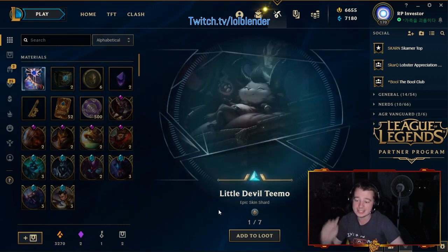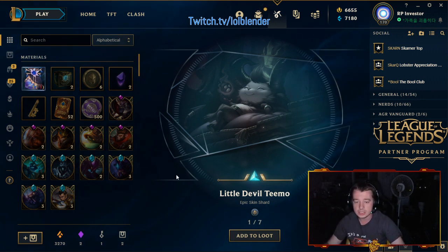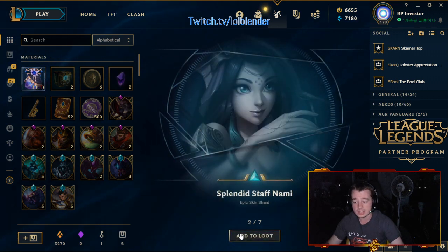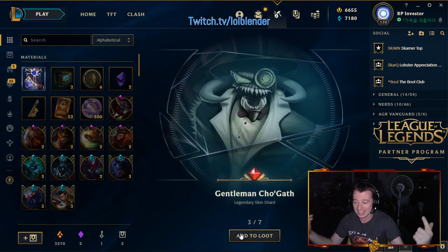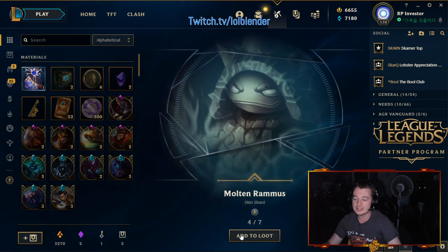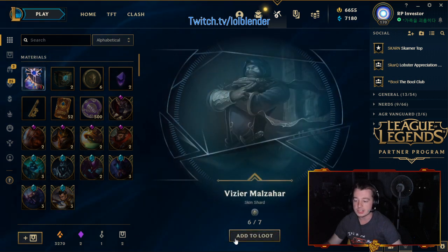Little Double Teemo! We got seven things out of here — I don't know if it's a chance to drop extra stuff or what, I'm a bit confused. Splendid Staff Nami, so nice! We got the Double Teemo, we got Splendid Staff Nami. Gentleman Cho'Gath — hey, that's a legendary skin again! Molten Rammus. Snow Day Bard, that's an epic. Wow, this grab bag is so much better. Vizier Malzahar — is that how you say that? I have no clue.